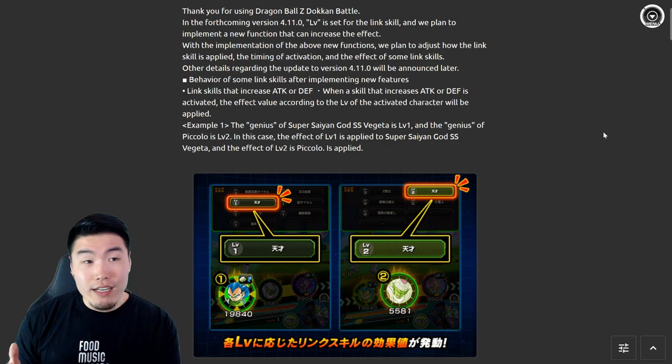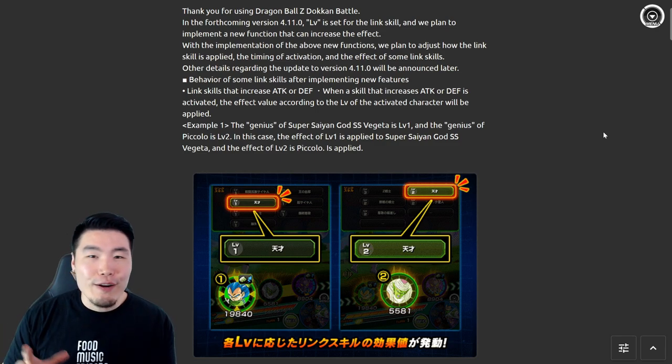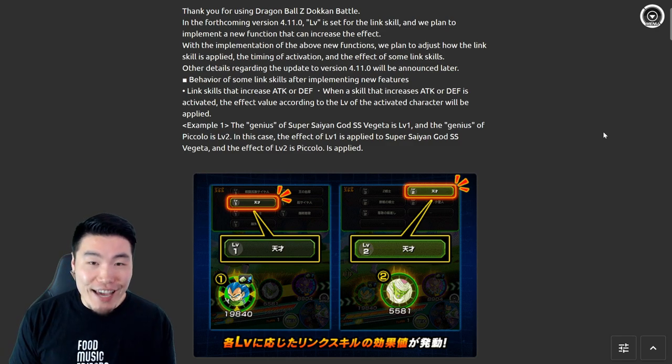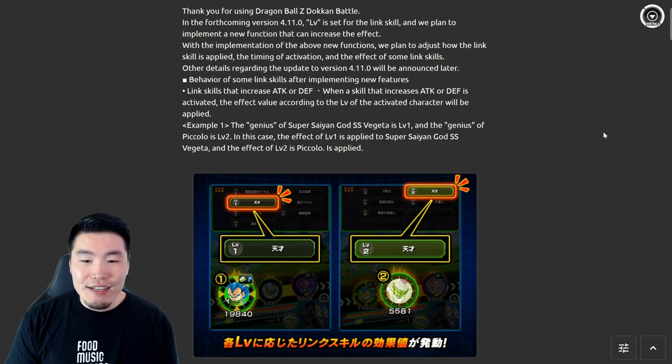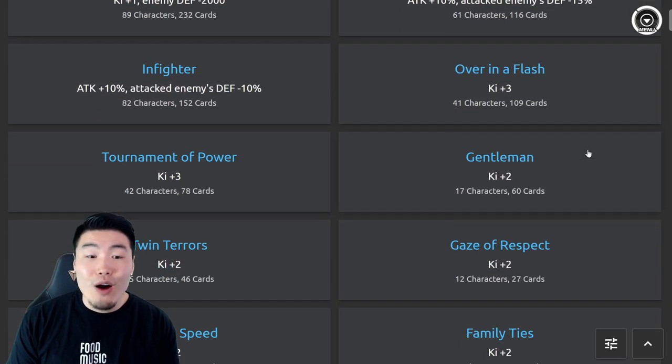Unless they're thinking of implementing a PvP feature in the future, which I'm not sure how I feel about — it sounds cool but it would have to be done very carefully. Anyway, getting back on track: we are getting a link level feature, we'll be able to level up the links for different characters, and we're also getting some adjustments to existing links.